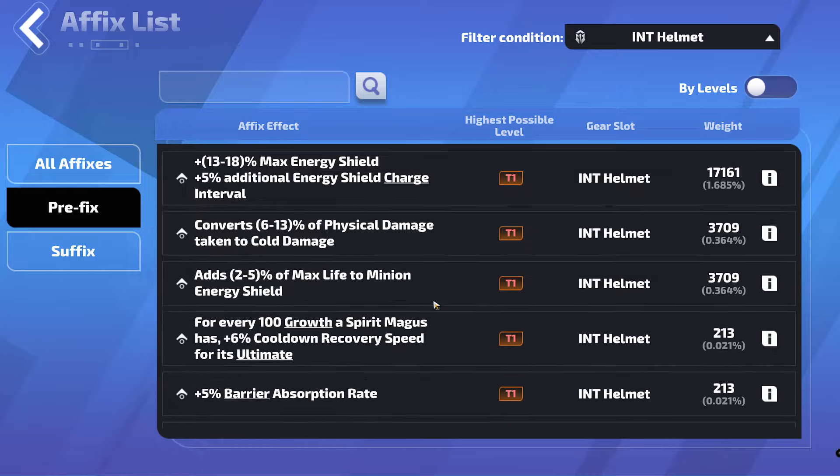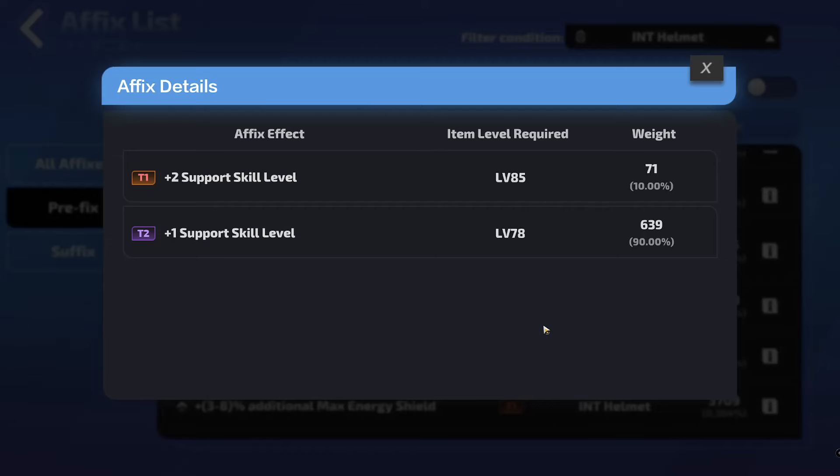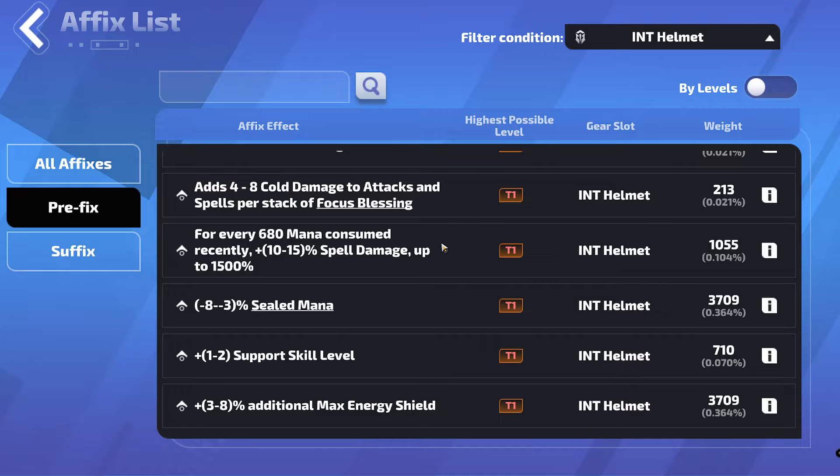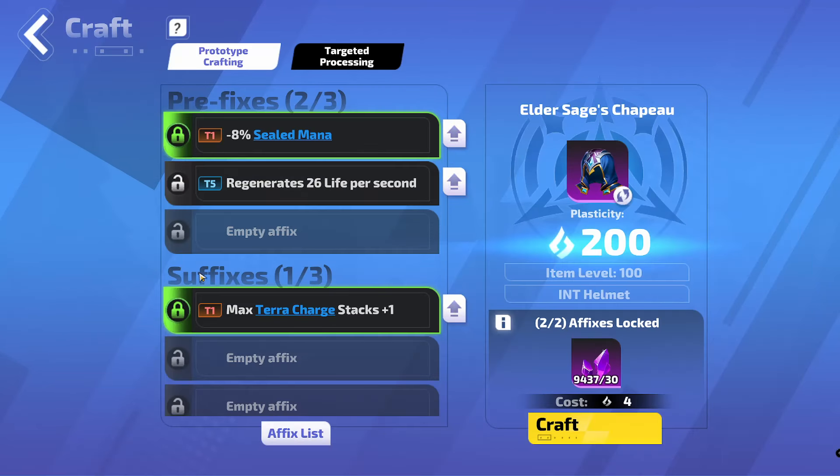Going down, we've got the sealed mana. Support skill level would also be good. However, it's a 0.07% chance of success, so that's likely a targeted craft which comes later. The chance of hitting this is really quite tiny. Tier 1 is plus 2, and I'm unsure what Tier 0 is — maybe it's plus 3, which would be really nice. So what we need to aim for here is the two Tier 0s are the most important. And then the last affix that you want to craft on here with flame sand is the one that you want at Tier 1.